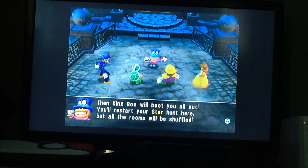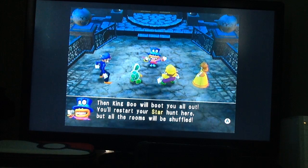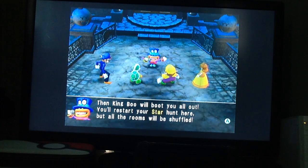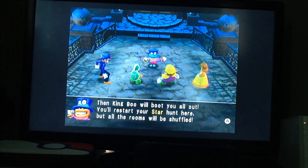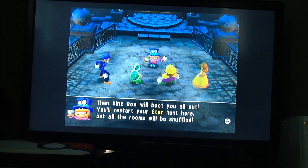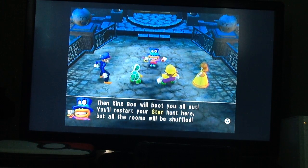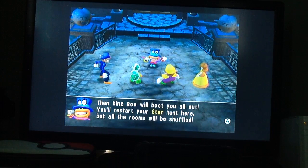But don't be fooled by that — they use that as a demonstration because the pedestal where your character runs up to be introduced to King Boo always faces south in the demonstration. It could be facing left, right, north, or south — you literally have no idea. King Boo will boot you out and restart the star hunt, but all of the rooms will be shuffled.